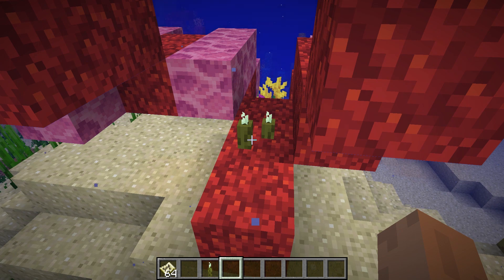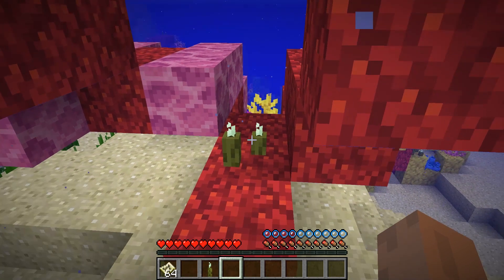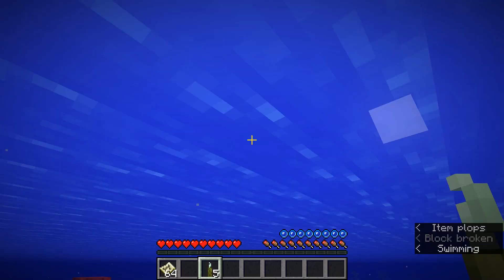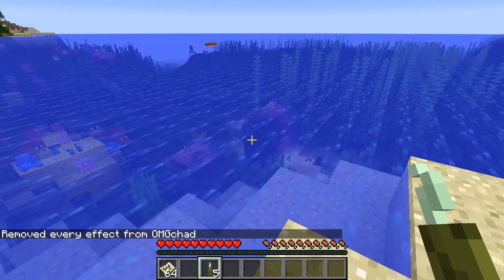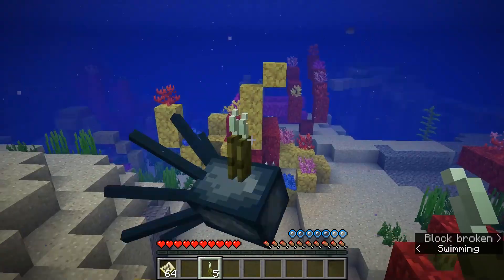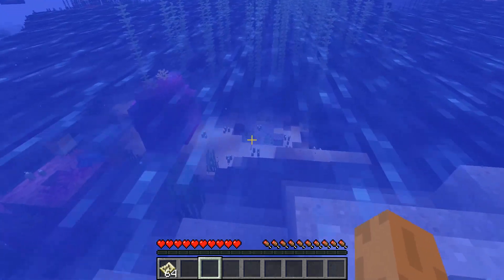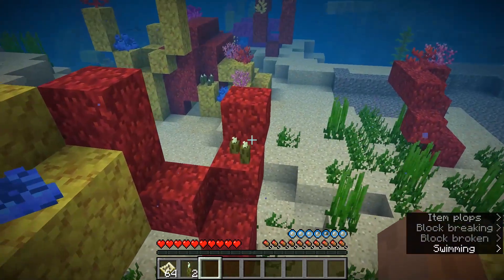It looks like in this stack — let me switch into survival mode — you get them and they float immediately. That's adorable. I assume you can eat them when you get hungry. We've got two. They emit light — look at that. They're like little sea candles. They're not just sea pickles, they're sea candles! You can put up to four on a block. They don't have their little stems out of water, but when they're underwater they do. And it looks like the amount of light they emit changes based on how many pickles are in the block.